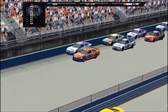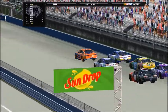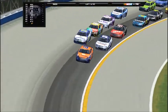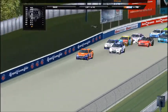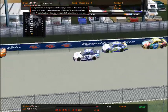Green flag is in the air at Milwaukee. Nick Smith leading the drivers here down into the corners. Out of turn 2, Abdullah in the 37 trying to take second.